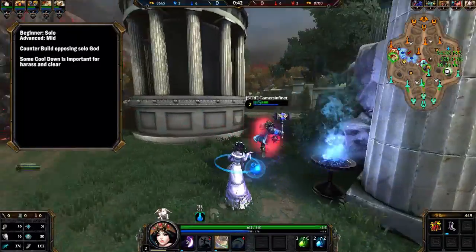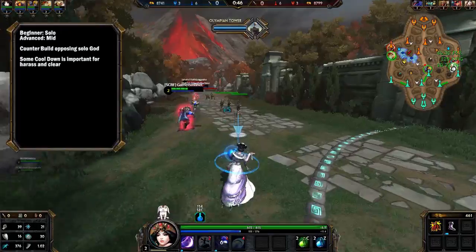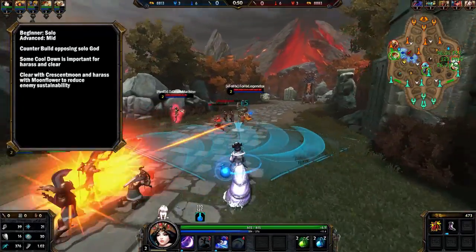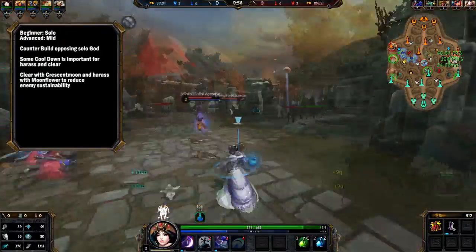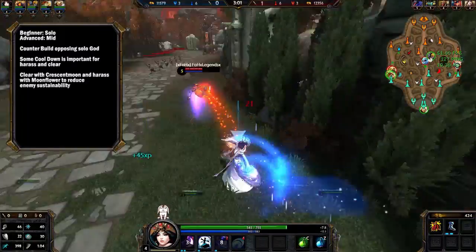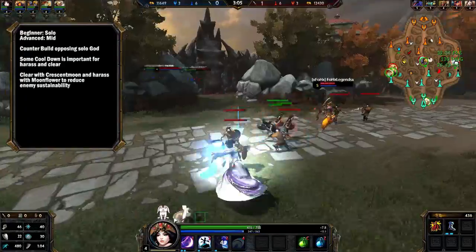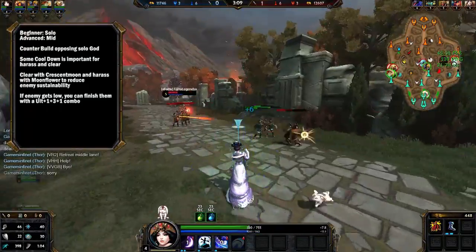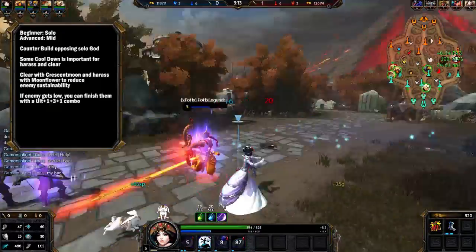During the first half of the match, you should be clearing out minions as quickly as you can with Crescent Moon Dance and trying to reduce their sustain using Moonflower Dance. If you're playing very fast and evasive, the opponent should have a hard time hitting you and you'll have a good time harassing them. They'll be forced to go back to base, giving you superior farm, or you'll weaken them enough to finish them off with a Waxing Moon plus Crescent Moon Dance and Moonflower Dance combo to kill them.